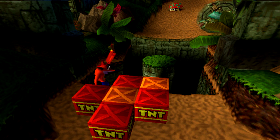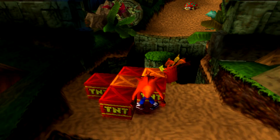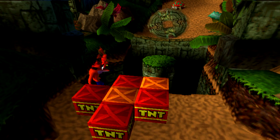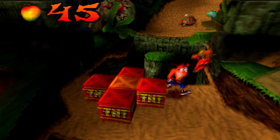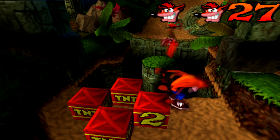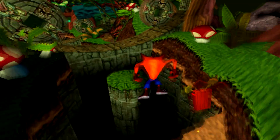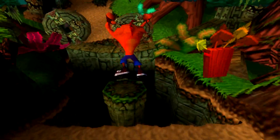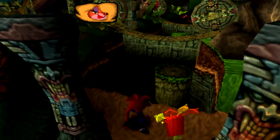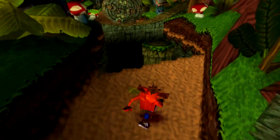I broke two boxes already. Now, what you want to do is break the Brio head box, which I just did. This one is just another Wumpa fruit, and this one in the middle is an extra one-up, so you might want to get that if you're daring. There are two bonuses on this stage: the Tawna bonus will let you save if we complete it, and there's the Brio stage which is not until the end of the level.